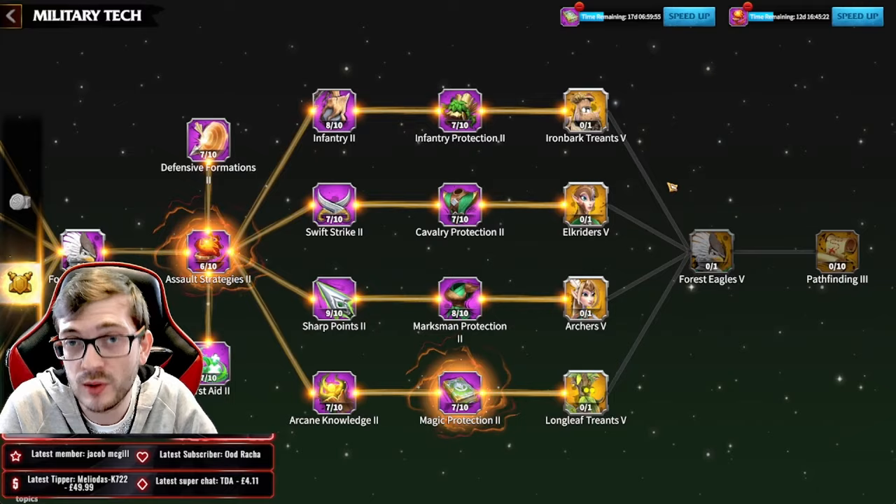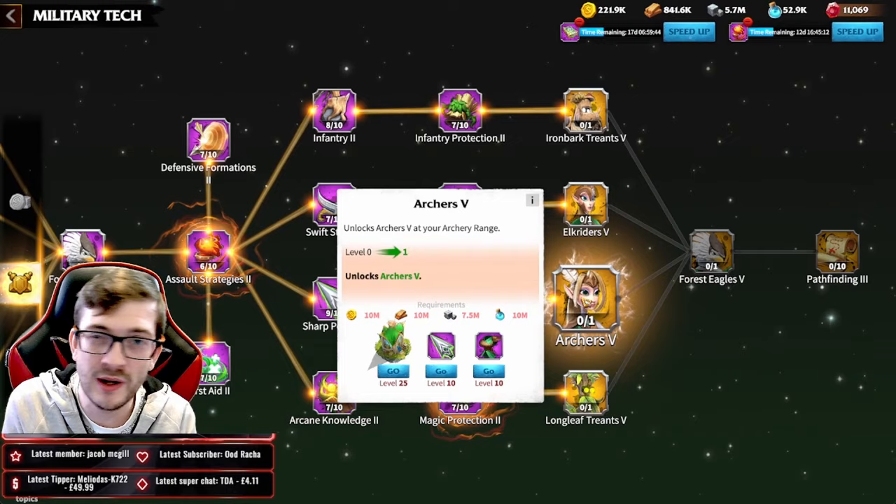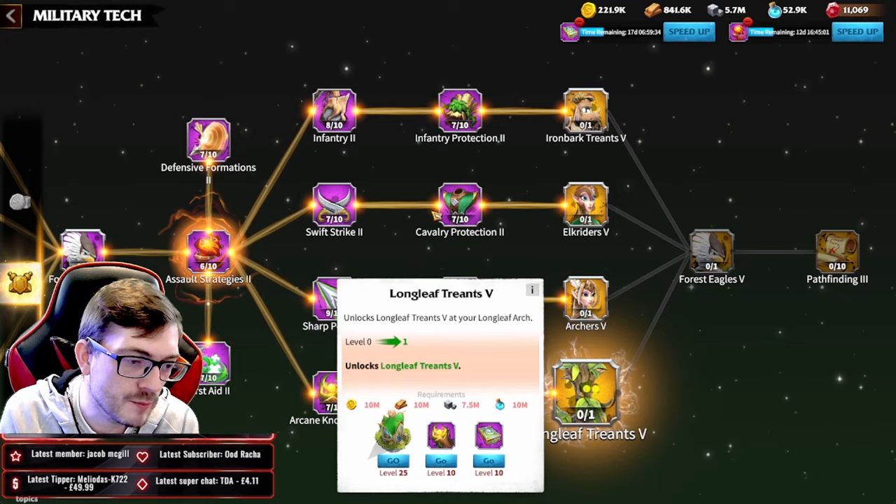Most free-to-play players aim to unlock just one T5 unit, which is a really good strategy. That will most likely be either mages or archers, depending on what you want to bring to the table — single target DPS or long-range area damage. Pick one, fulfill all the requirements, and you'll be good.